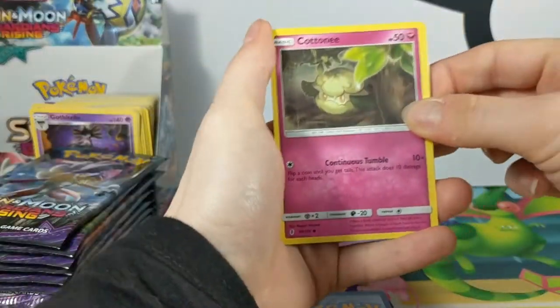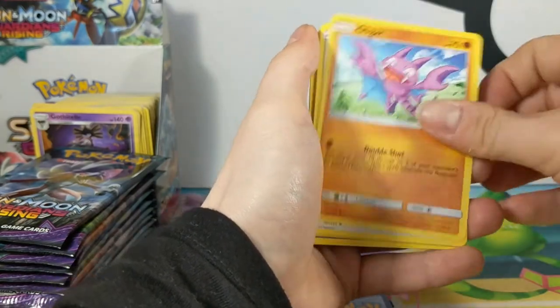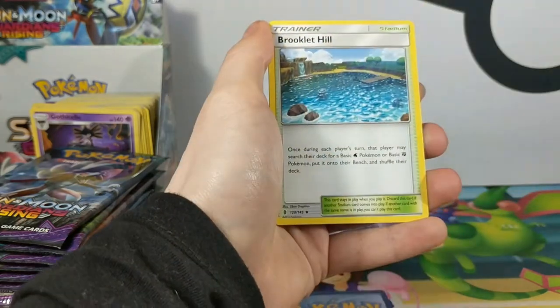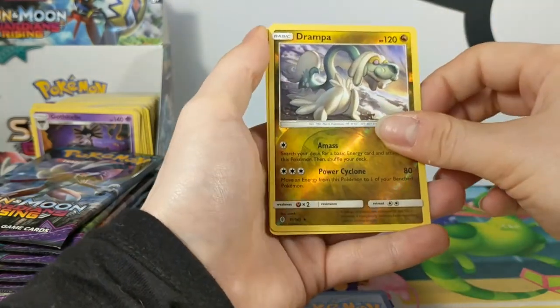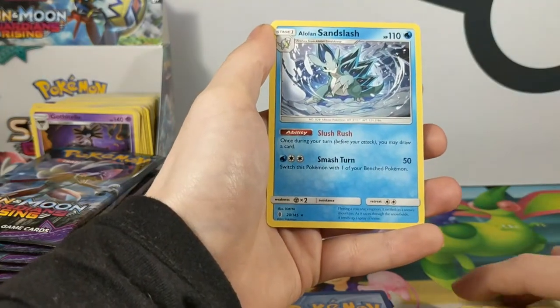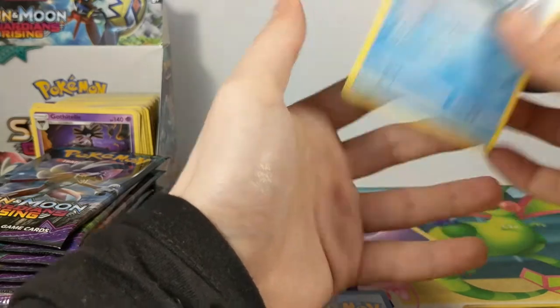I shall have to charge the camera for the box battles. We have Connie, Bellsprout, Vigoroth, Pachirisu, Snorunt, Alomomola, Bewear, Brooklet Hill, Draw Ramp Reverse Rare. And Alolan Sandslash — Sandslash Rare. During your turn, let me draw a card — that's not bad at all.